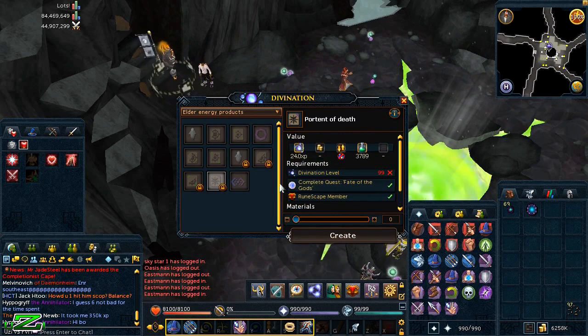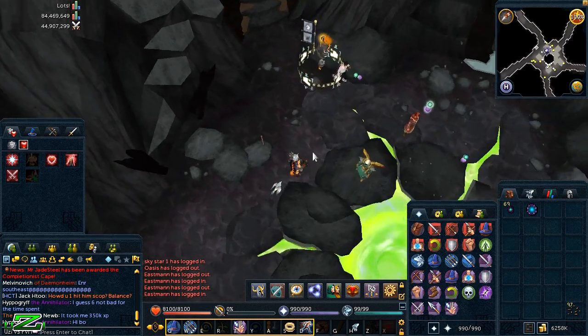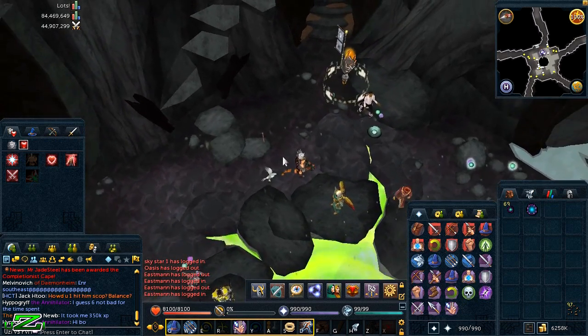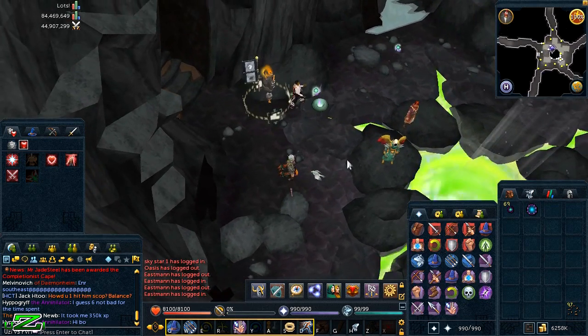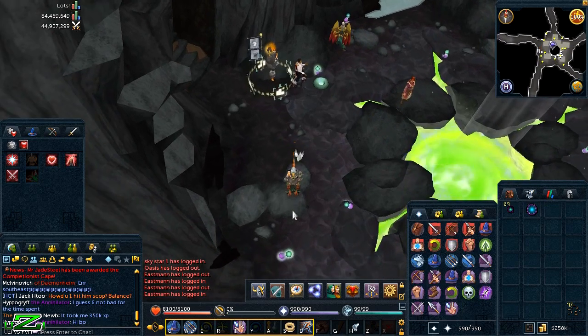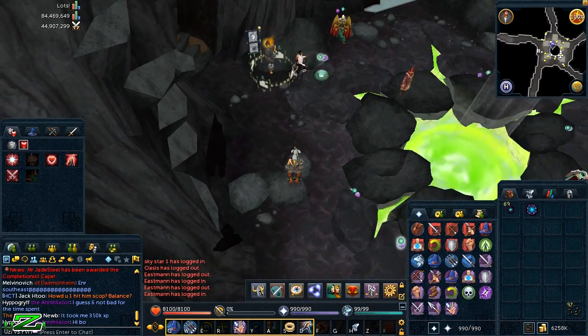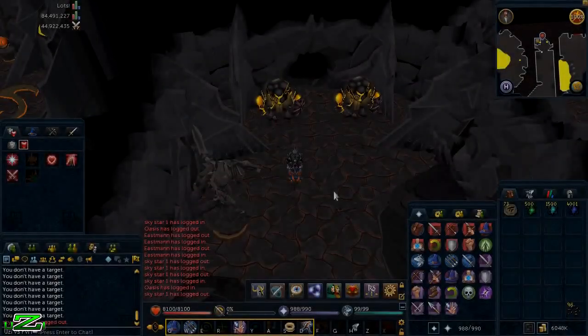The Portent of Death requires level 99 divination, 100 elder energies, and one diamond ring to craft. It would be particularly useful in situations where you have a high risk of death, such as fighting Vorago. The new portents overall are quite decent.